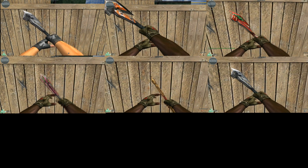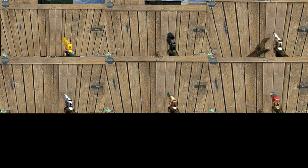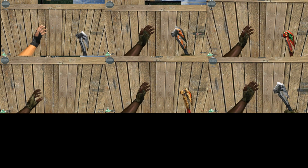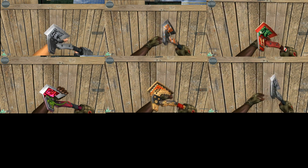The octane axe is the fastest for the step. Now we are coming to the pullout speed, and the rose axe is actually the slowest one out of these. The octane axe is again the fastest one. So those were the speed stats.